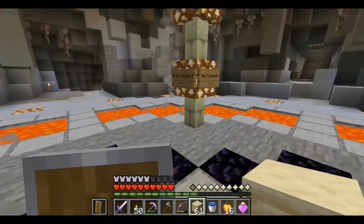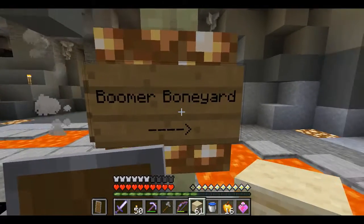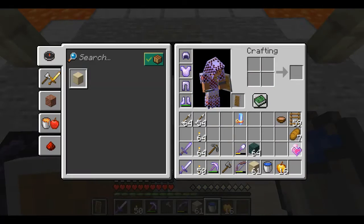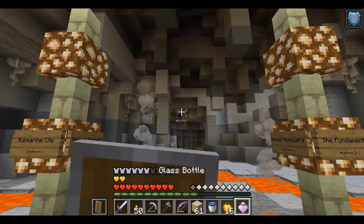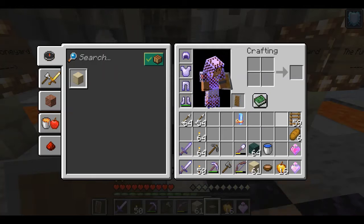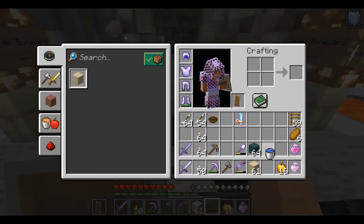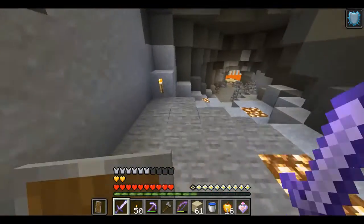Estamos aquí en la intersección 2. Vamos a ir a este lugar primero: el siguiente nivel que quiero hacer se llama Boomer Bone Yard. Vamos a prepararnos un poco para ir al Boomer Bone Yard. Vamos a comer de una vez un pan — tres minutos de Haste, aunque no veo el símbolo. No sé si tengo el efecto o no. Ahí está. Vamos hacia Boomer Bone Yard.